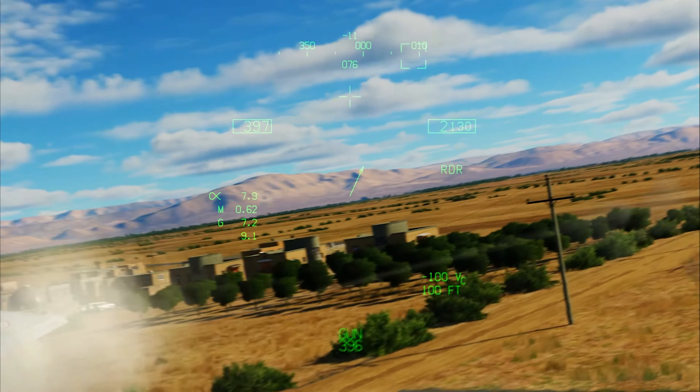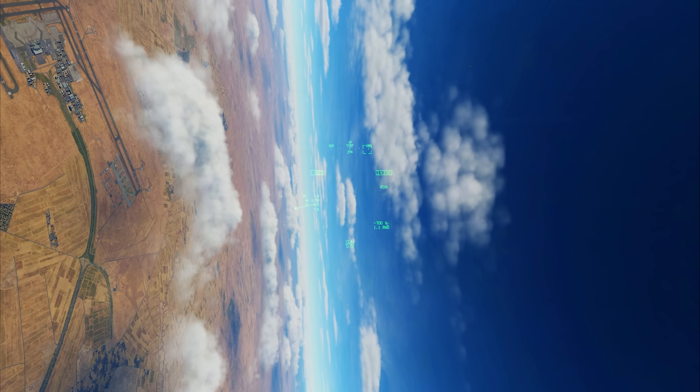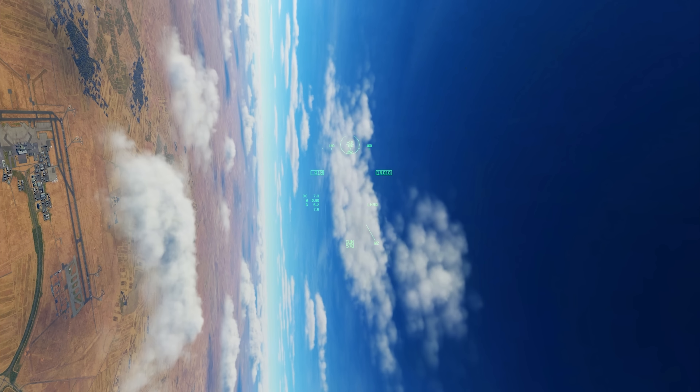This whole Hornet-Mirage fight is a really good example of how sometimes, based on your bandit, you will choose a fight that isn't necessarily what your aircraft is best at. The Hornet being a one-circle fighter will, 90% of the time in this fight, opt for the two-circle against the Mirage. What kind of fight you pick is really dependent on your bandit more so than your own aircraft. There are some exceptions — the F-16, for example, is always going to be a two-circle fighter.